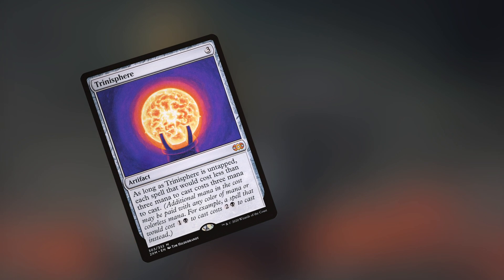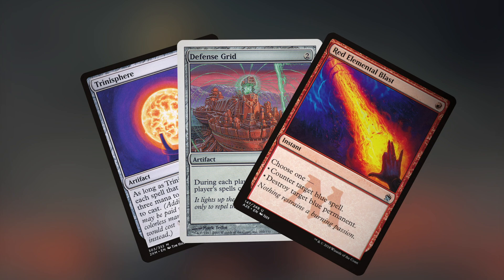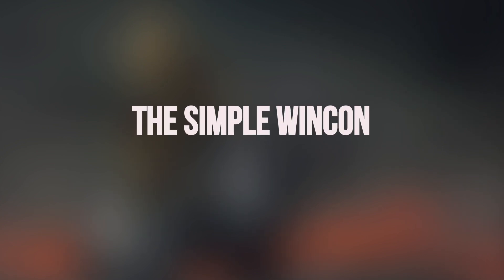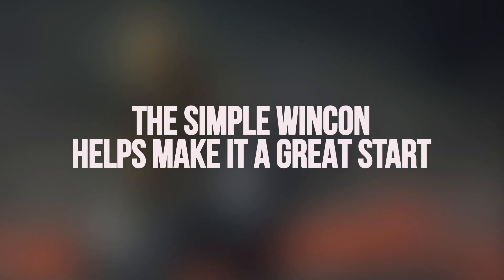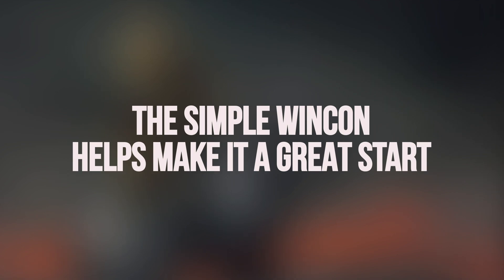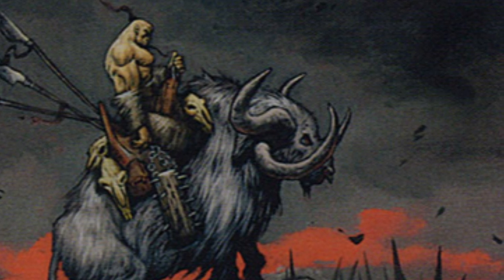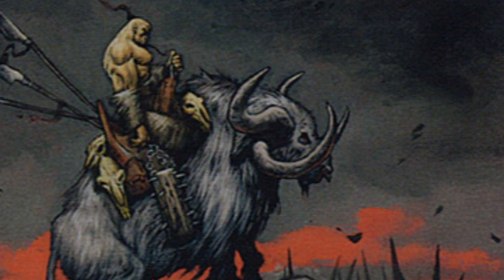But there can be a lot more nuance to it. The deck utilizes stax effects, protection pieces, and interaction to be able to more safely go for win attempts, and learning to utilize these properly can really set apart the experienced Godo pilots. Fortunately for new players, while it can work around a lot of its shortcomings with more complex lines and planning, at its core it still has that ability to count to 11 and win as early as turn 1. This is a deck that really maintains that mono red, all-in, make-them-have-it type of feeling, and is a great place for anyone looking to take that into cEDH with a proven deck.